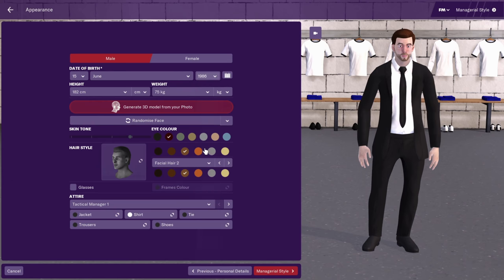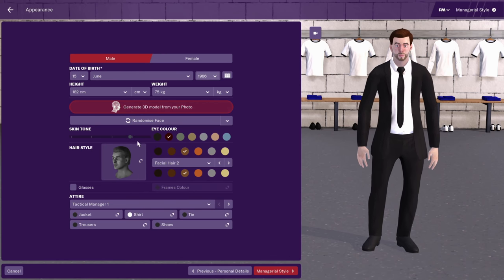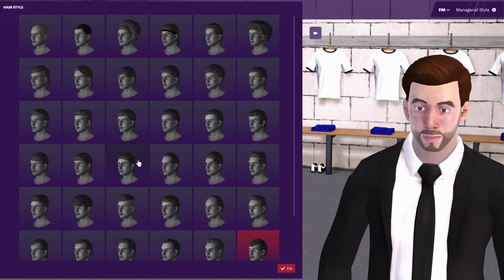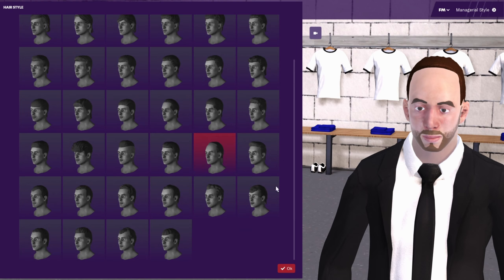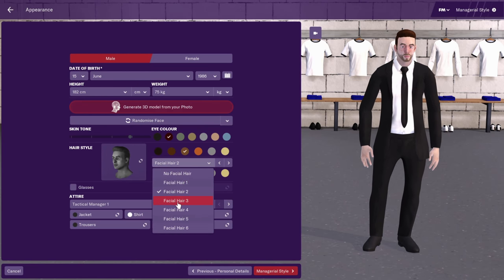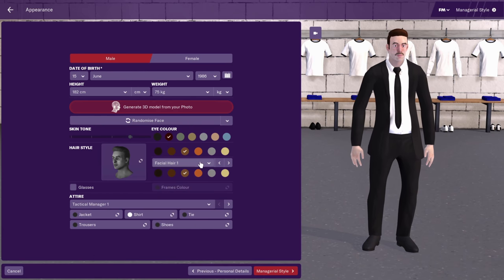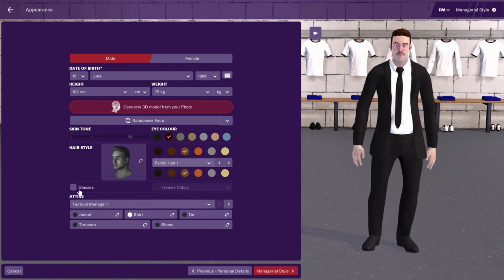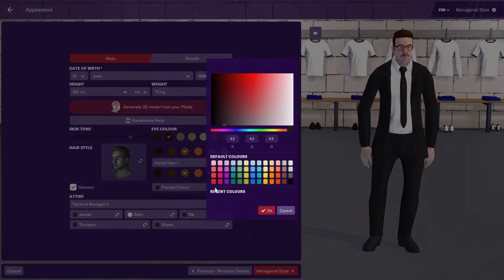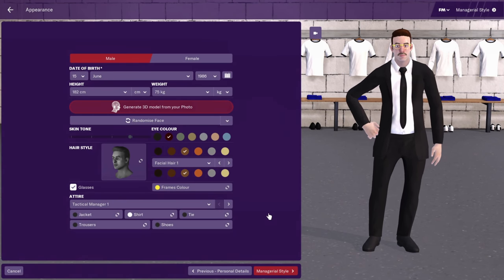You can choose your height as well. You can also decide your skin complexion, hair color, and hairstyle. These are the options you have — you can be bald, have full hair, or be semi-bald. You can look like an action hero — that's your choice. For facial hair you can get different levels of beard. I'm going to go for the moustache. You can also decide if you want glasses or not and pick whatever color or frame you want.